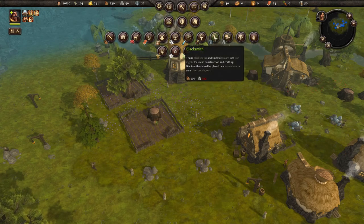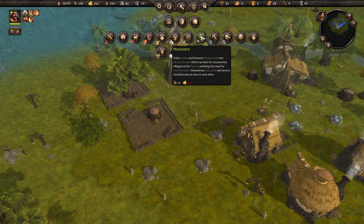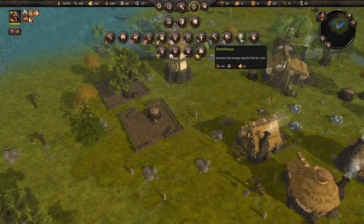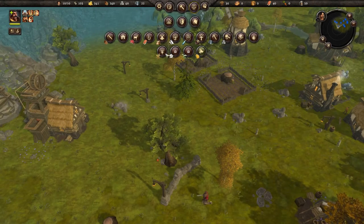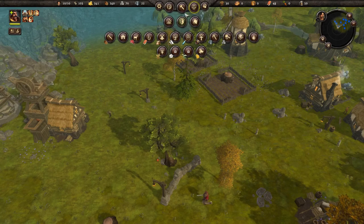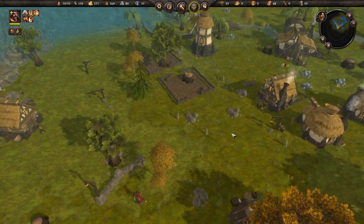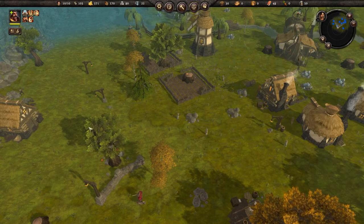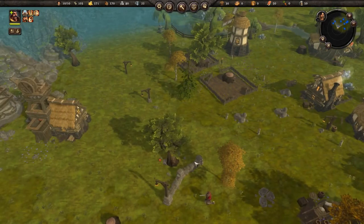I need stone for our iron mine and for our blacksmith shop, which smelts iron ore into iron ingots. Eventually we'll get a monastery to make some mead. We could put a storehouse over here so they don't have to walk all the way back to the supply wagon to drop off their stone. Inventory is shared throughout the game so they can also pick up food and anything else they need from the storehouse.